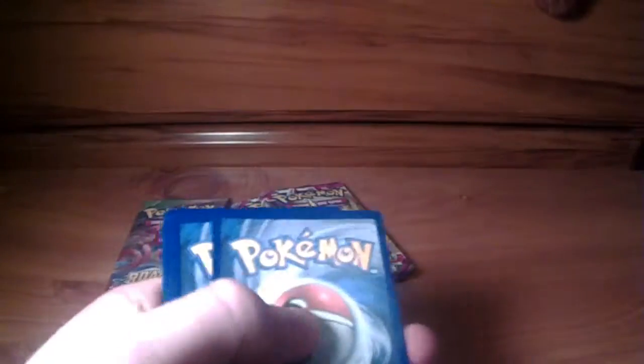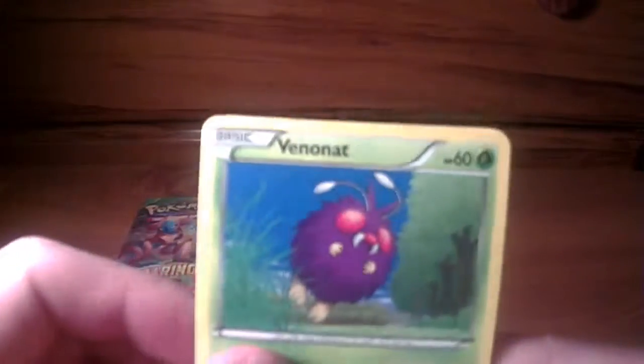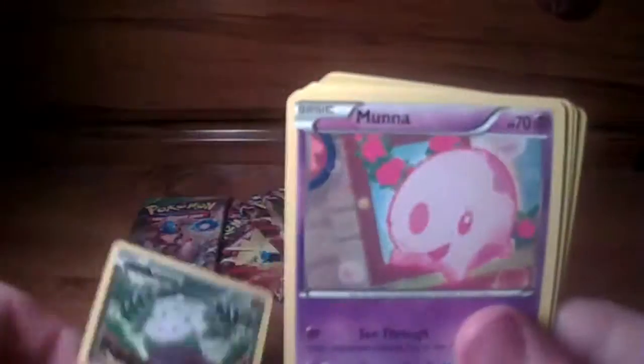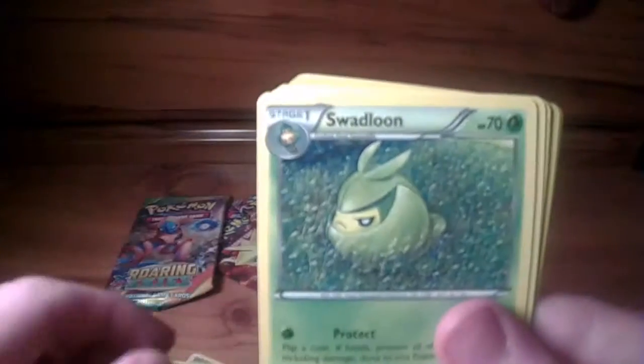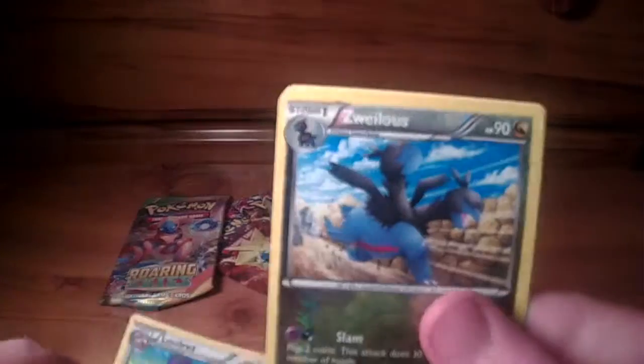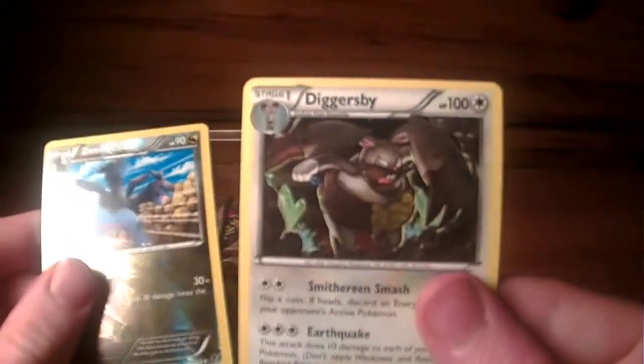Let's go — one, two, three, one, two. So let's see here, we got a Venonette, Finian, Litleo, Gumi, Mana, Swadloon, Rollerskates, Loudred, as well as an uncommon reverse, and a Diggersby as a rare.